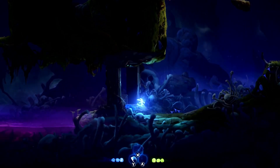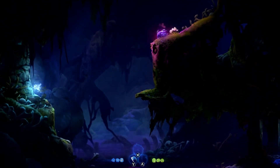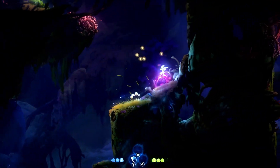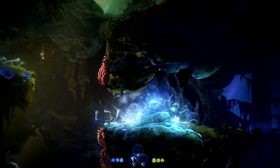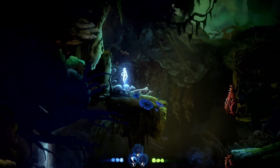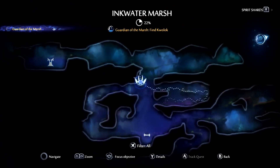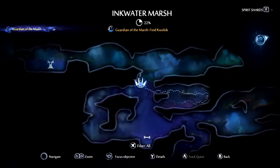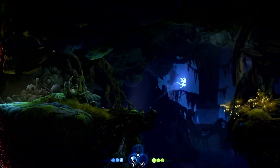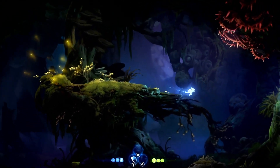For right now, we're going to open up the keystone door that was in this area from before. If you guys recall, we only had one keystone in our inventory since we already used the other two previously. We learned how those doors work from a stranger at the very beginning of this forest. Later on, we will be getting a map that we can buy from somebody, and we'll be able to see a lot more of what this map has to offer, including a lot of unexplored territories.